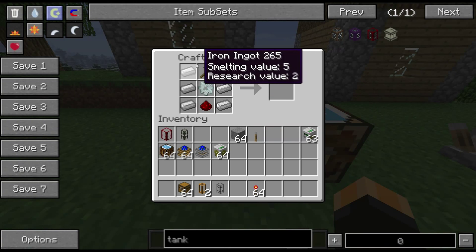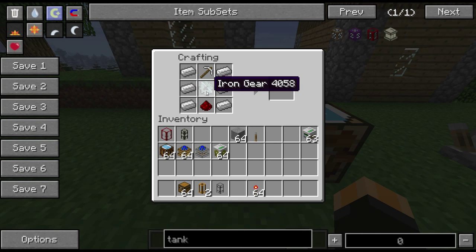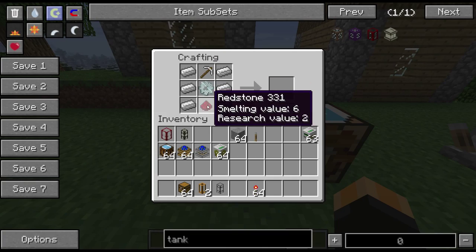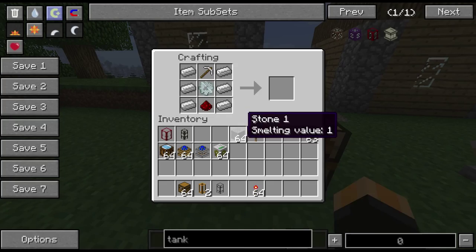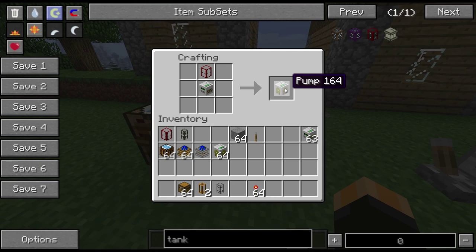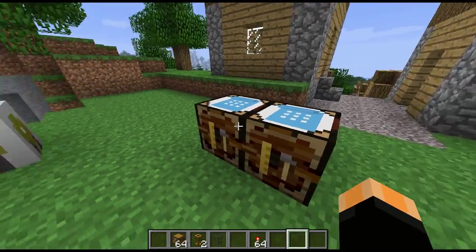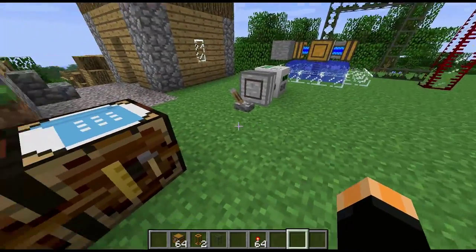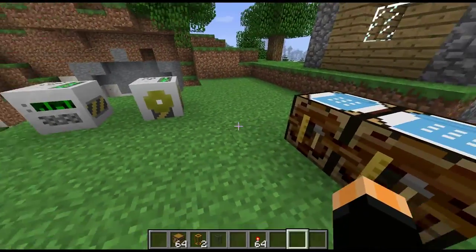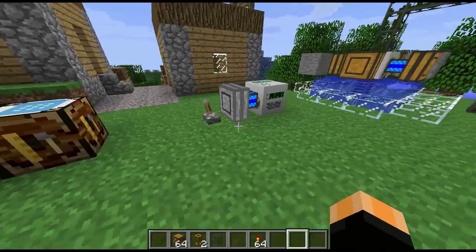For the mining well recipe, you've got six iron down the sides and an iron gear in the middle. The iron pick is on the bottom and the redstone is on the top. The pump is one of those mining wells with a tank on top, and the tank is just a box of glass in a chest formation in a crafting table.